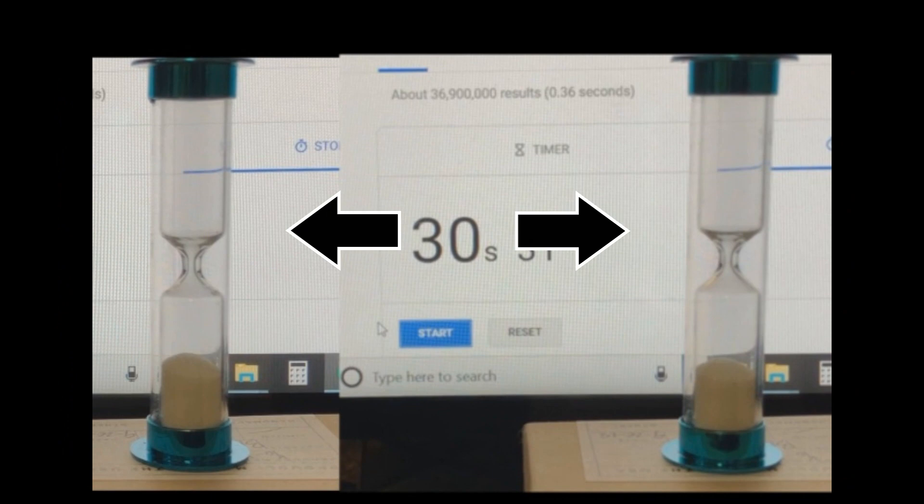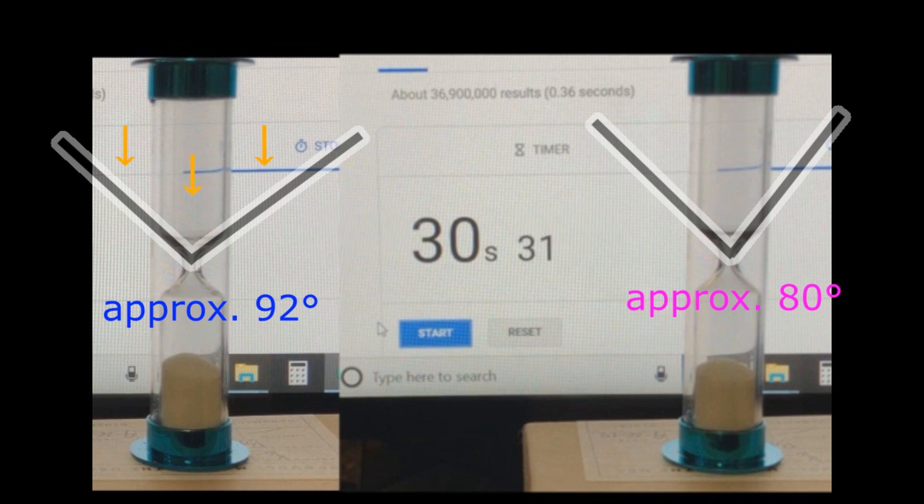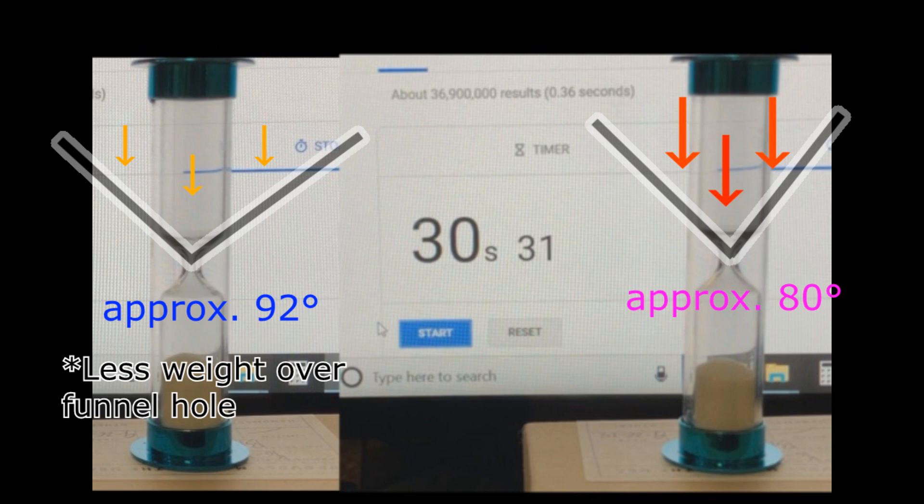And then it dawned on me — this angle was wider than this angle. Even though the same amount of sand passes through the same hole, if the funnel leading to it is flatter, there will be less weight pushing down over the exit, and therefore slower moving sand. Problem solved.